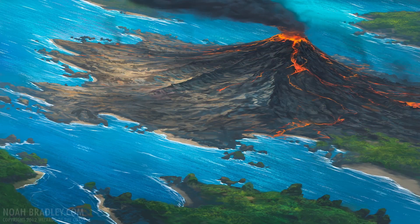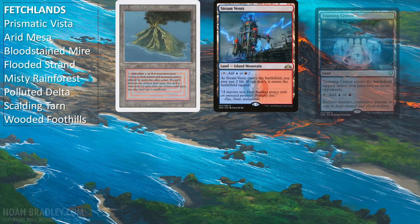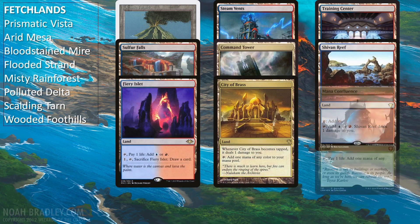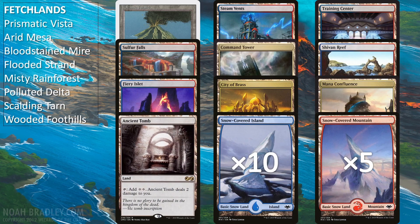The rest of the deck is just the lands. The deck is running all 8 fetch lands, Volcanic Island, Steam Vents, Training Center, Sulfur Falls, Command Tower, Shivan Reef, Fiery Islet, City of Brass, Mana Confluence, and Ancient Tomb, as well as 10 snow-covered islands and 5 snow-covered mountains in case anyone's running anything that benefits from snow. The deck is a bit more than twice as blue as red, so that's why the basics are in that ratio.